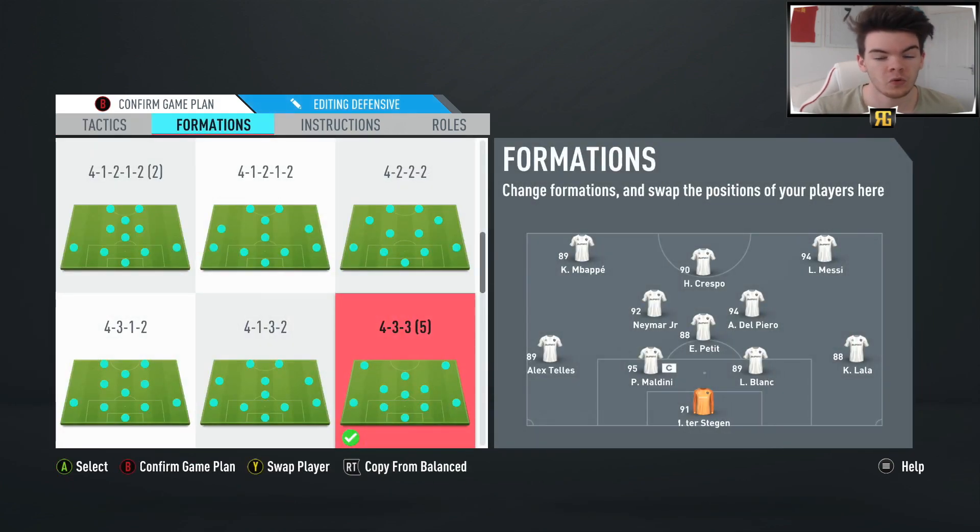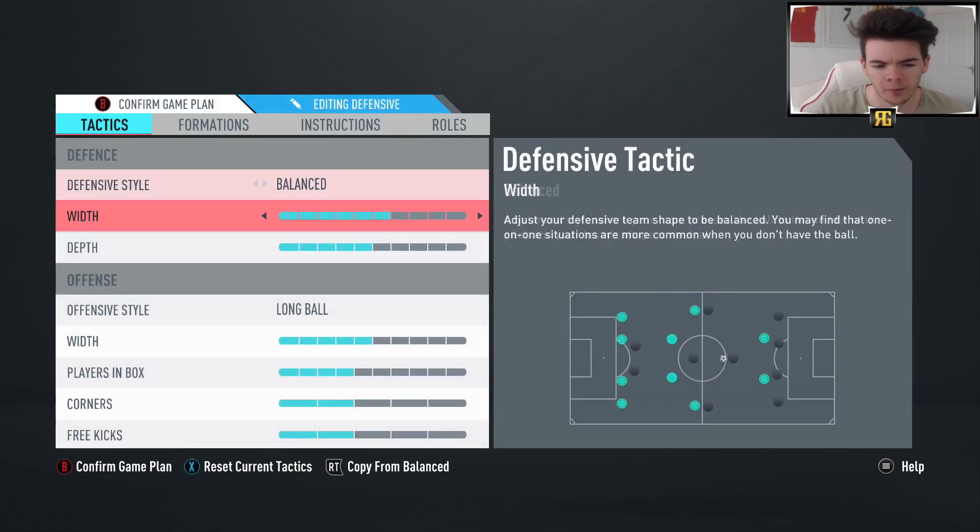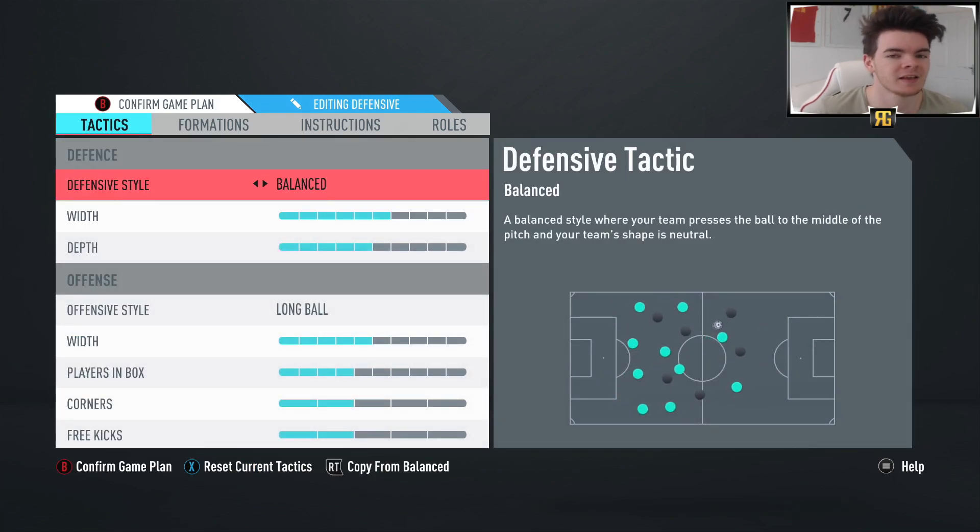Starting off at number 5, we've got the 4-3-3-5, and this is a formation I had a lot of good success with. I find it to be a really cool formation - it's really intricate, really good if you want to play sort of tiki-taka, quick passing. These are the tactics I did eventually settle on. You'll see a pretty much very similar set of tactics on all 5 of these formations. I'm someone that doesn't really change my tactics too much when it comes to formations.